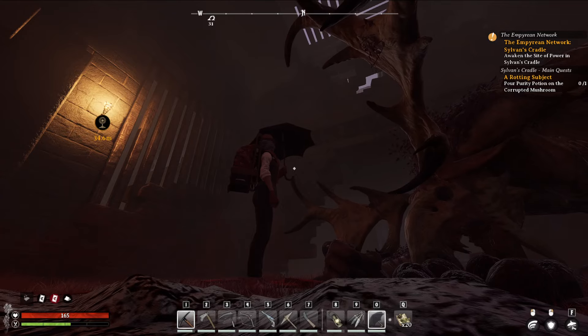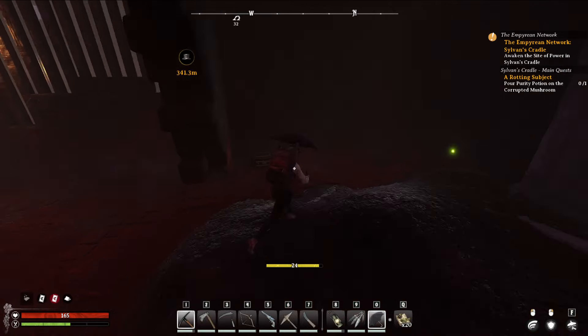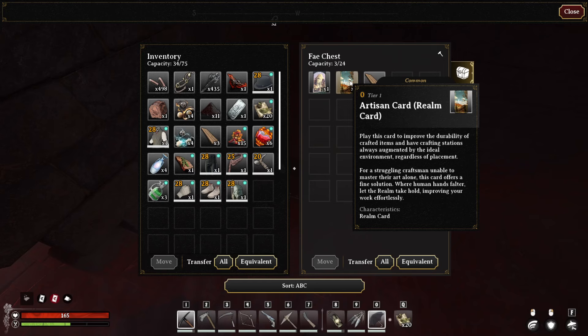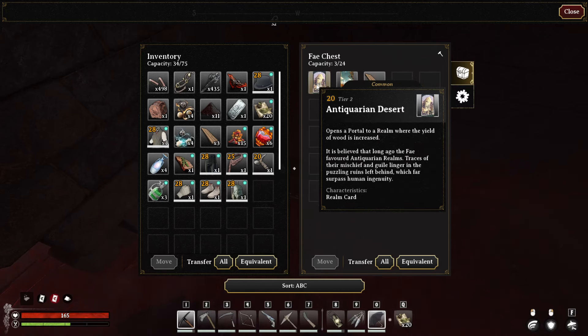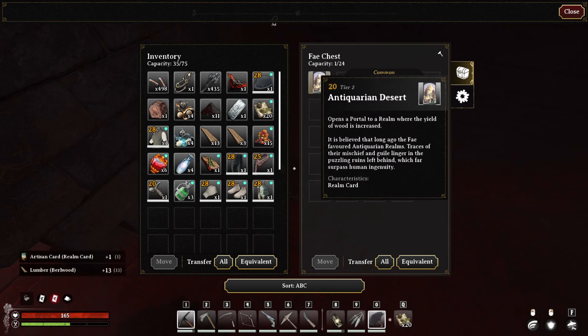That's what these guys look like — they have one hell of a mouth. Over here is the artisan card realm and antiquarian desert. Ooh, that's magic power. Don't care — we'll take the rest of this.